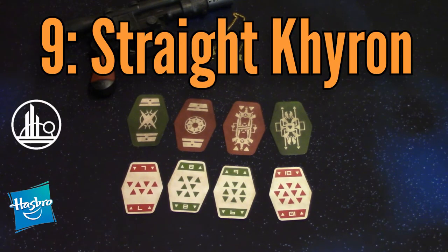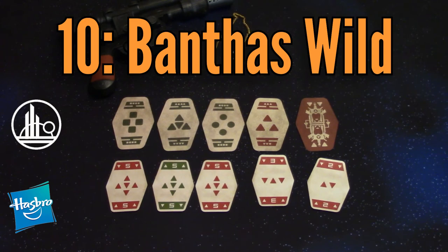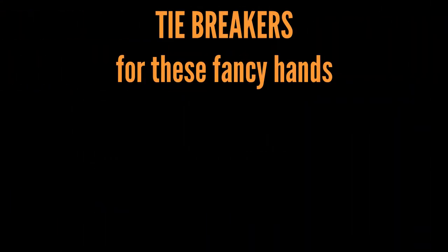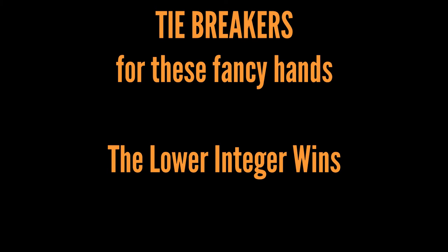Next down the ladder is the Straight Chiron, which is when your cards total zero with a run of four. Bantha's Wild is zero with any number of cards as long as it includes three of a kind. Under that is the Rule of Two — Sabacc players are apparently super familiar with ancient Sith lore, to put this name in their game. This is when your cards equal zero but you have two pairs in your hand regardless of how many cards. For tiebreakers for all the above fancy named hands: if there's ever a tie in hand rank, remember the lower integer wins. So if you have four fives and someone else has four threes, the threes take it.